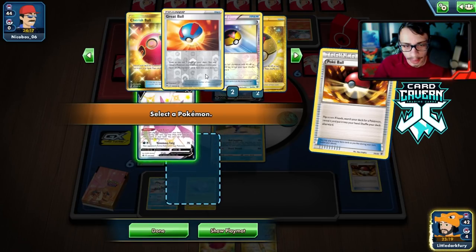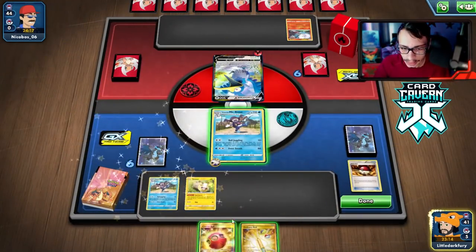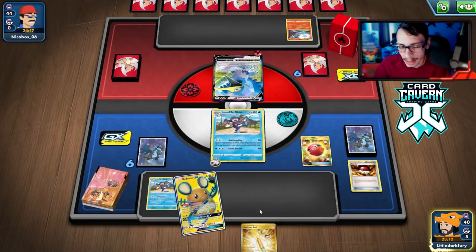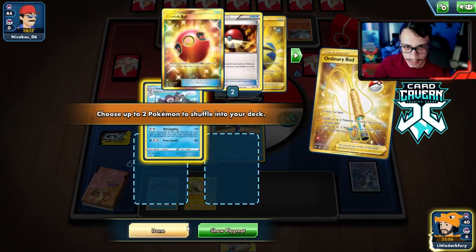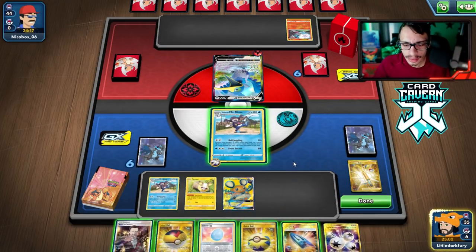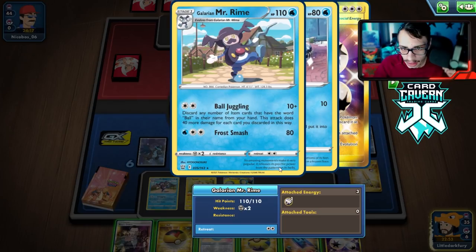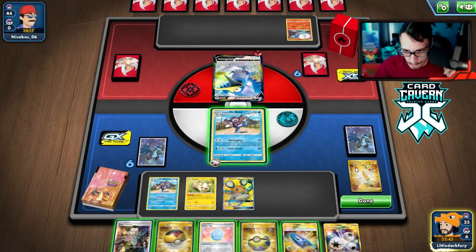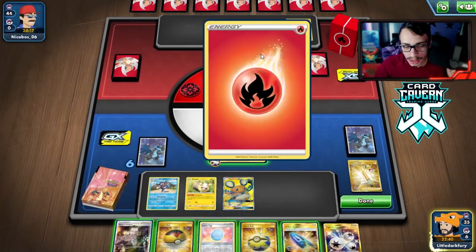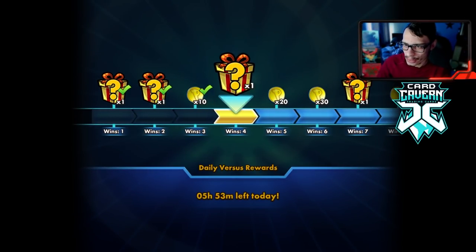We need to figure out if we rod — actually, why would I not rod it? We do have a KO: 50, 90, 130, 170, 210 — we need five balls in our hand to make this work. We could also boss knock out the Cramorant, which is tempting. Unfortunately, Sky Arrow Concealment doesn't even give me a chance. We got three heads on Pokéball, which is pretty nuts.